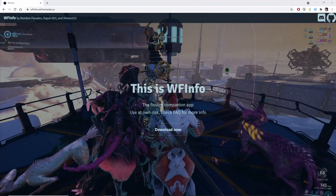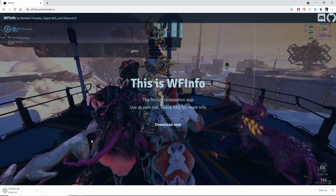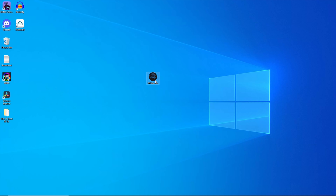Firstly, head on over to the Warframe Info website, which is linked in the video description down below. Grab the download, pop it somewhere suitable like your desktop, and extract the one file inside. Then of course, let's run it. You'll get this tiny window pop up, and it'll go through a quick process of grabbing data about relics and prime parts.